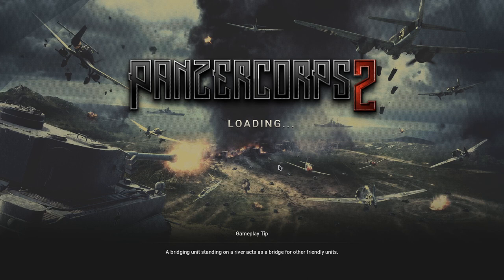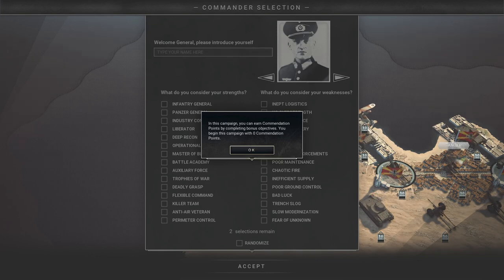This DLC is available on July 9th for anyone who bought the PC2 Marshall Edition, and July 16th for everybody else. This DLC is part of the Axis Operation DLC series, which further expands the German Wehrmacht campaign and its allies.